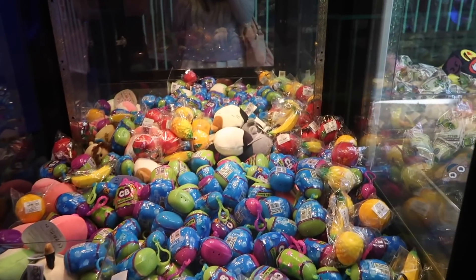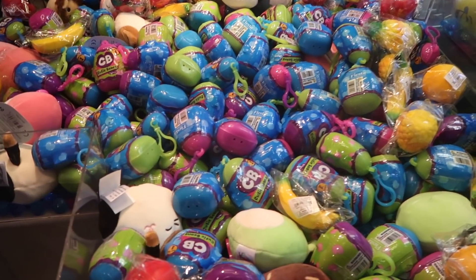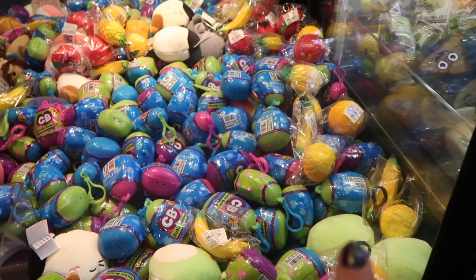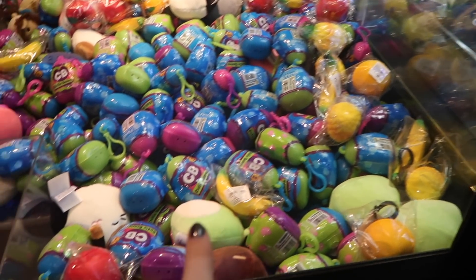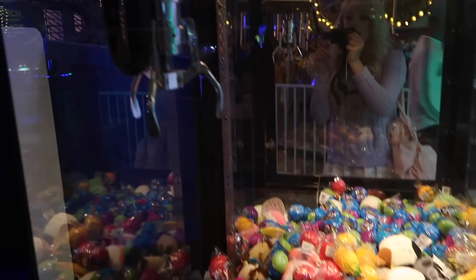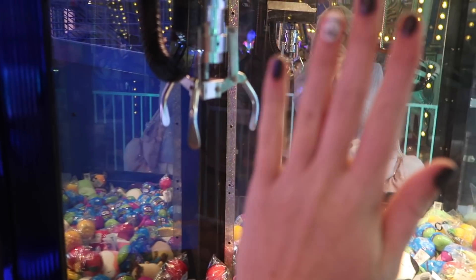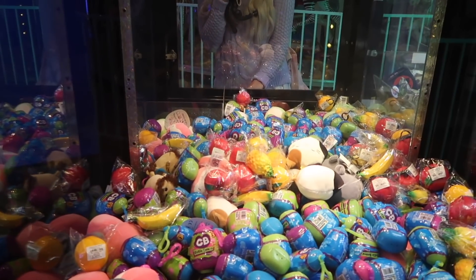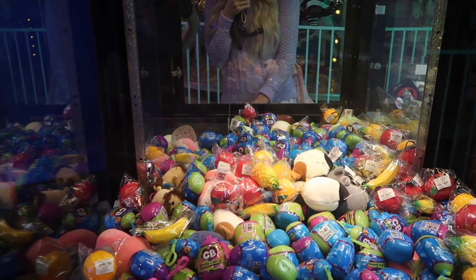The first claw machine we're playing today is filled with a bunch of mystery capsules. I'm not really sure what's inside of them — I think they're called cutie beans. They also have some squishies in here: squishy pineapples, bananas, and other ones. This claw is like super small guys — here's my hand, here's the claw. I'm gonna try for the banana squishy in the very back.